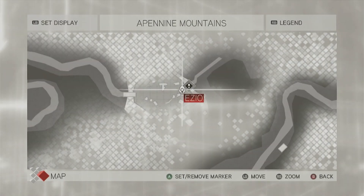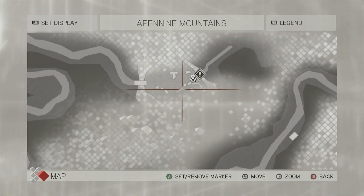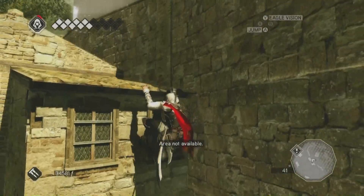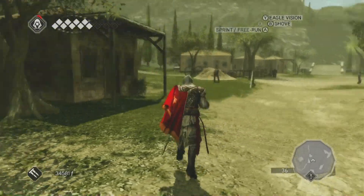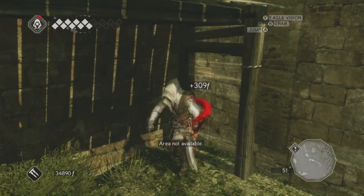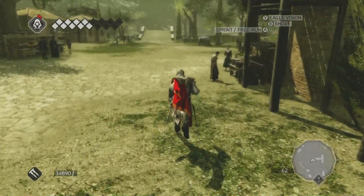Since we're back at the mountain pass, we're gonna have to work our way up. We could go to an art merchant in Forli and buy a treasure map for the mountain pass, or you could just follow along with me. They're really not that difficult to find, honestly. Any small place with a house, there's usually a treasure. Sometimes you'll find a treasure just on the side of the road. Don't worry, we'll grab them all. I think there are about three feathers here, maybe four.